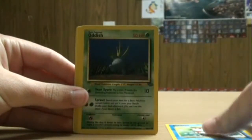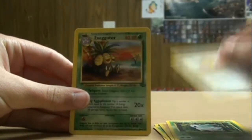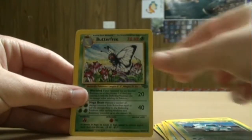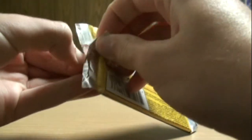Goldeen, Oddish, Exeggcute, Rhyhorn, Cubone, Nidoran Female, Spearow, Exeggutor, Nidorina, Butterfree, and Clefable. Still haven't pulled a holo yet. These packs have probably been weighed, but any rare is good for me because I don't have any.